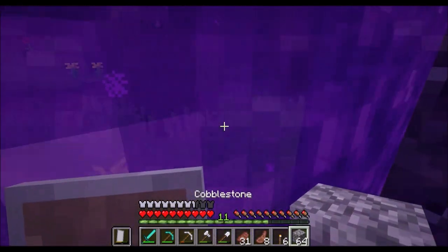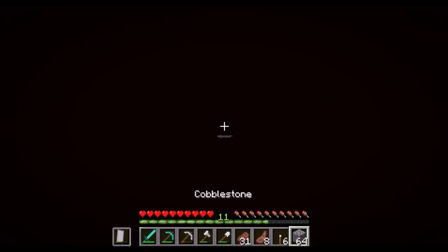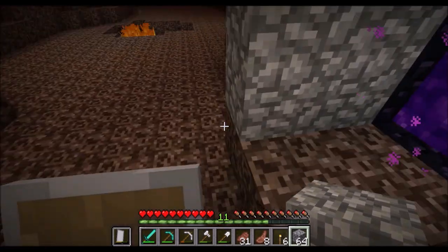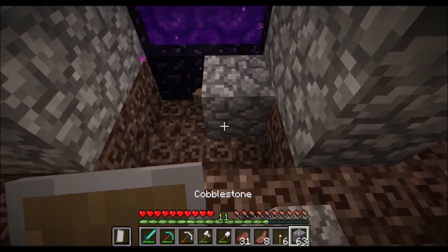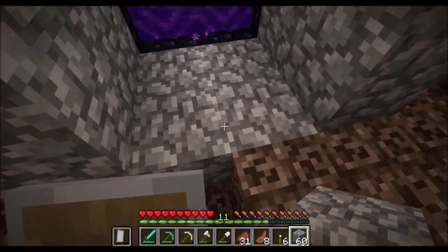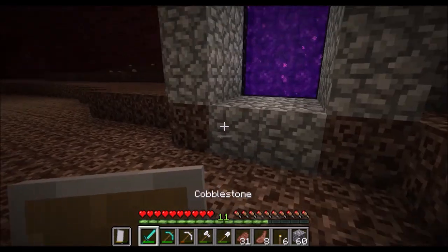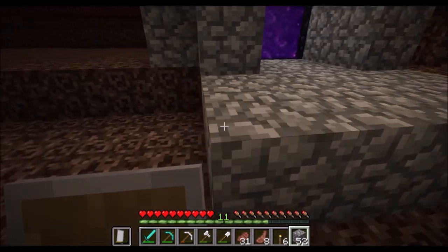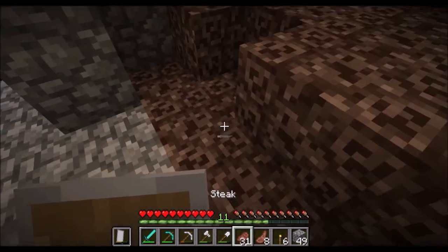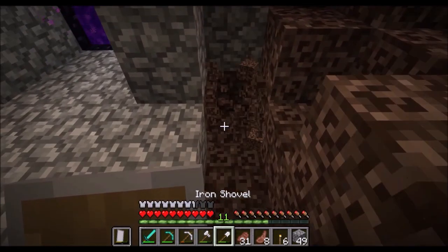I'm gonna finish making the little building and come back and get those iron ingots and make some iron doors. The floor should be cobblestone too, because then a ghast can't shoot a fireball at the ground and remove the doors. Just the surrounding area of the portal will be cobblestone.